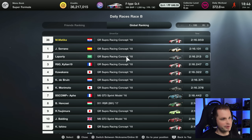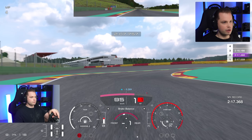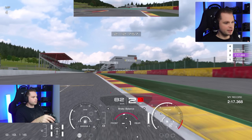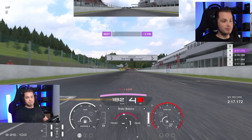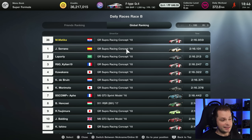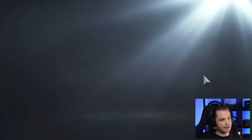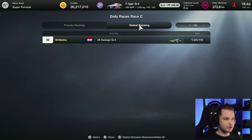You'll see significant changes on global leaderboards — they're now filled with GR Supras because of the BOP update. Yesterday I barely got a 21'7.1 and was really struggling. Today I got 2'6.9 like it was nothing, which put me into 36th in the world. The BOP is very different now — everything feels completely different. Meanwhile, Daily Race C using Group 4 cars shows lap times haven't changed.